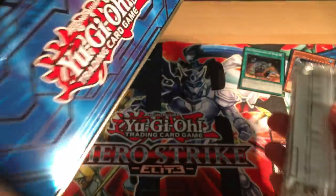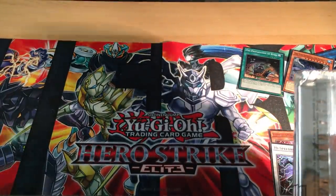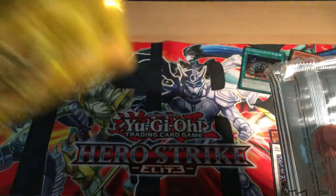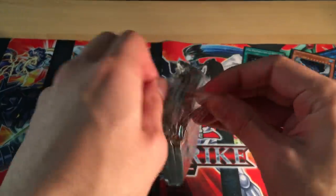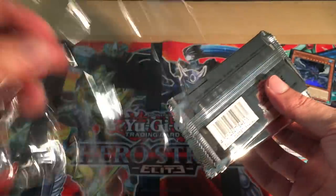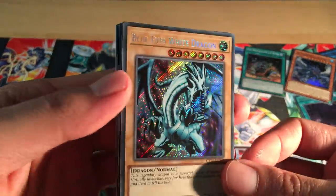Now for the Kaiba tin — actually a pretty cool design. I forgot to show that the Yugi one has a Millennium Puzzle on the bottom, which is quite nice. I think the tins look a lot nicer than last year's. Same again with this cling film type wrapping, it's super thin. And there we go — a Blue-Eyes White Dragon Secret Rare from Legend of Blue Eyes.